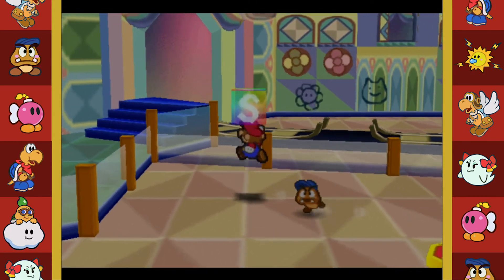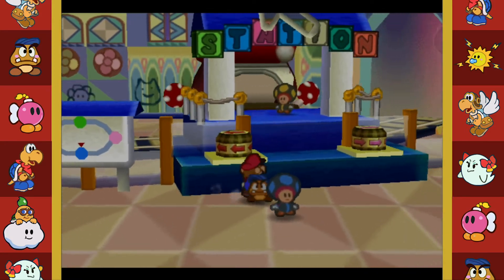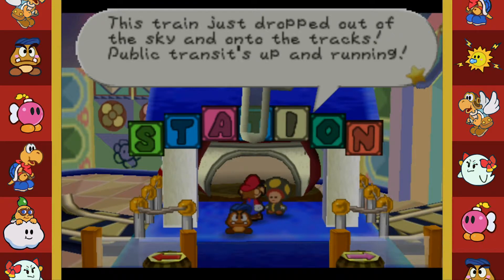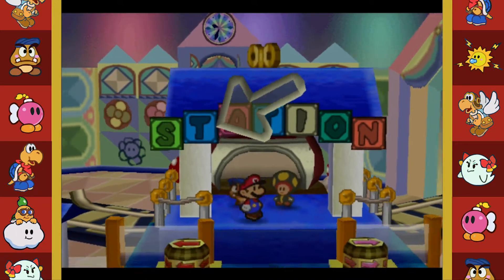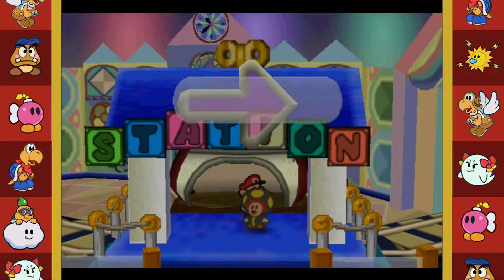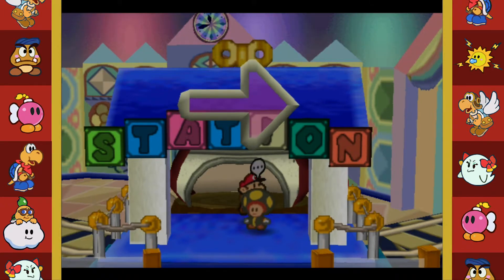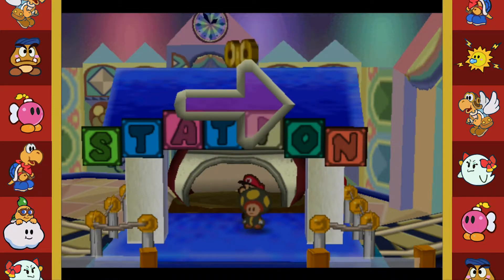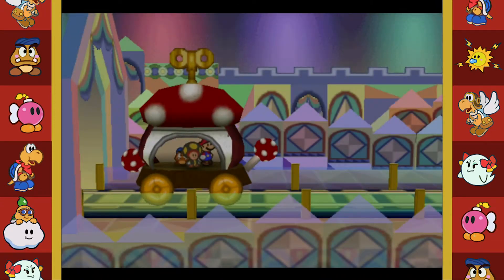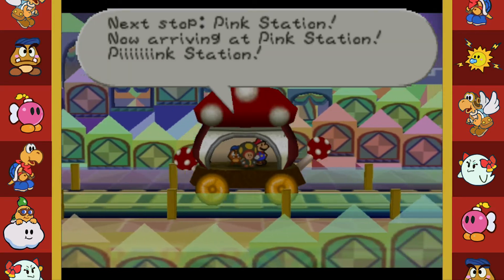Let's do a quick save. Take me to the pink station! 'Yahoo! We're back in business - this train just dropped out of the sky onto the tracks! Public transit's up and running.' Let's hit the pink one. 'You can use the switches in front of the station to choose the train's direction.' All aboard - I'm ready! Pink station! Next stop, Pink Station - now arriving at Pink Station!